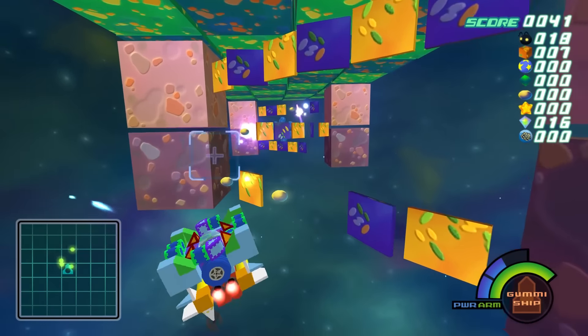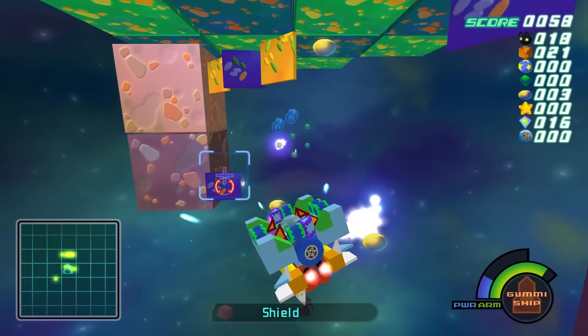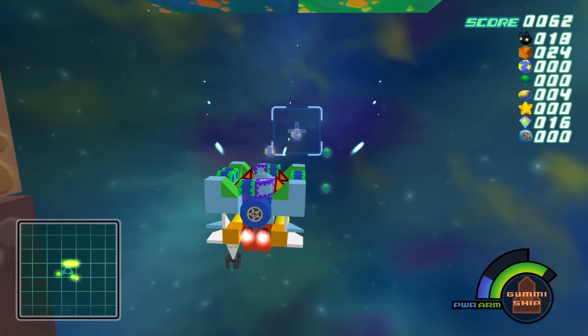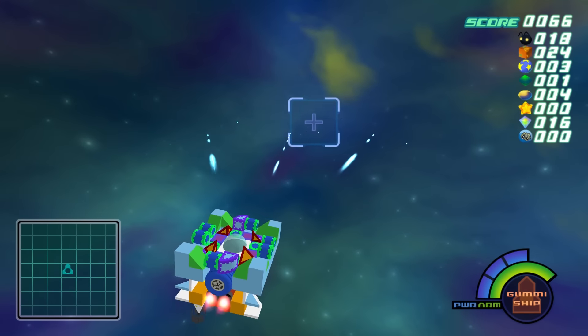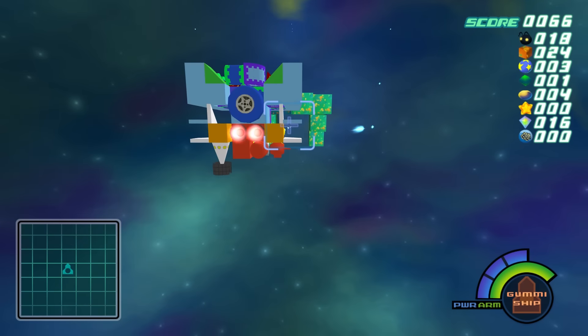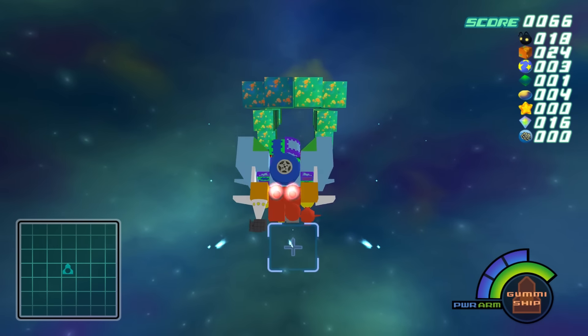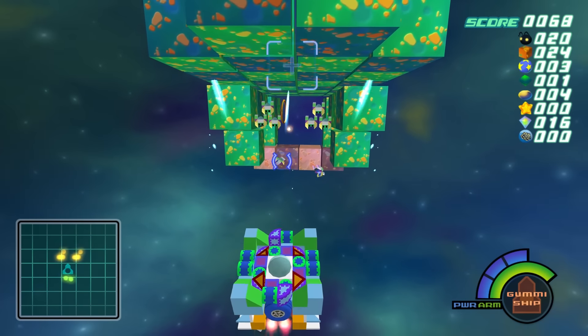Oh dude, I got destroyed. So we got a nice new area right here as you guys can see. Unfortunately we still don't have any boosters or anything. I got this scanner underneath it — you see it, right there? Which looks pretty cool. They didn't have a chance, dude. They didn't have a chance. Oh wow, they actually got me. This is the first time we've seen enemies actually shoot stuff at us.